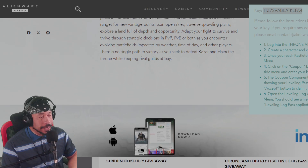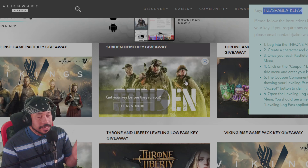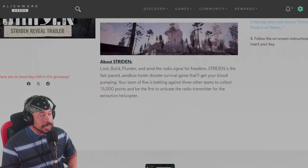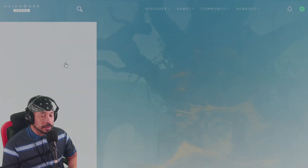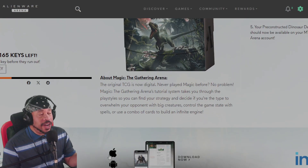So this is how it works. You pick a game that you want from Alienware — this is on their list of giveaways. Let's say we wanted this Striden thing — we click there. This one actually tells you there are no keys left either. Magic the Gathering is really popular — those keys are probably already gone, right? Actually, there are 165 keys left. Most of these things have thousands of keys available. All you do is push the little button that says 'Get Key' on the side of the screen, and then you get your key for the title you're interested in.